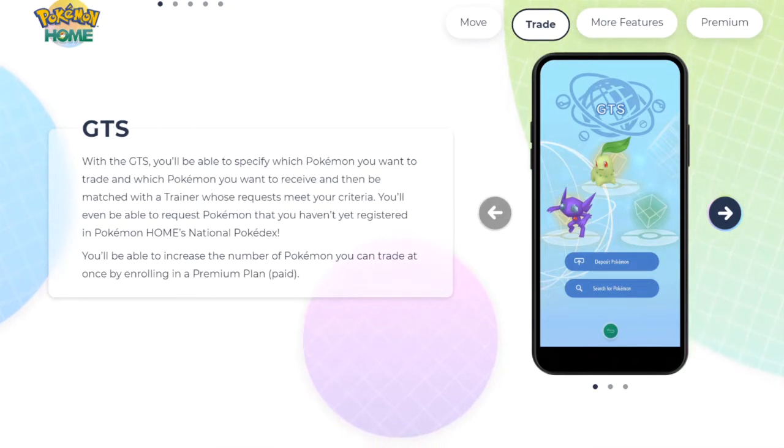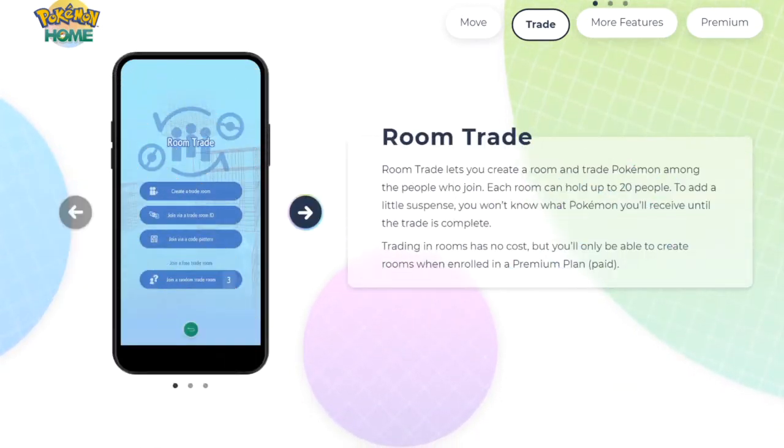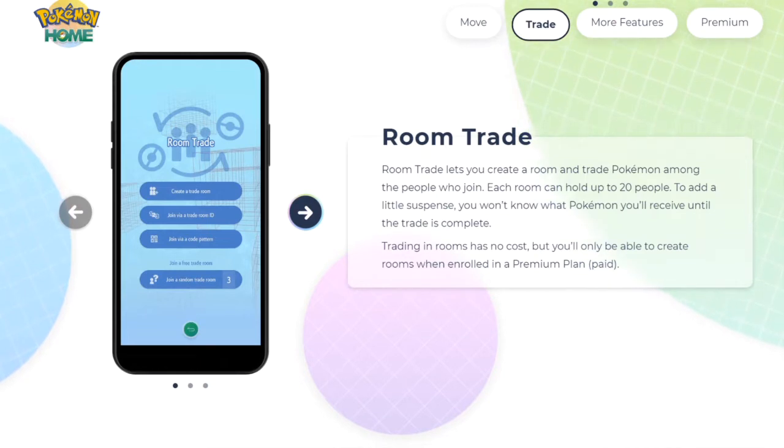You'll be able to increase the number of Pokemon you can trade at once by enrolling in a premium paid plan. I don't know the prices yet, but it looks like if you download the app on your Nintendo Switch or phone you can do a lot of stuff for free, and if you want to do more you can pay for a premium membership — which is pretty cool.